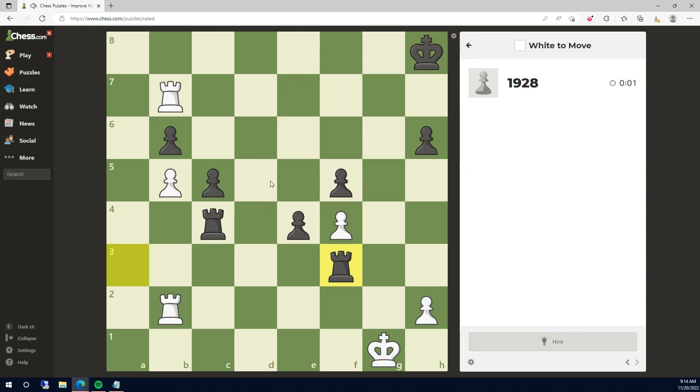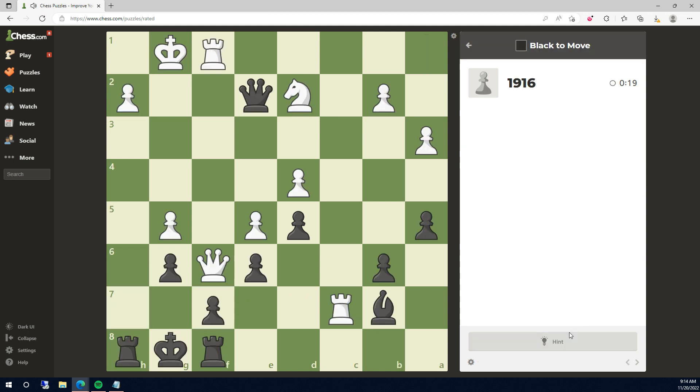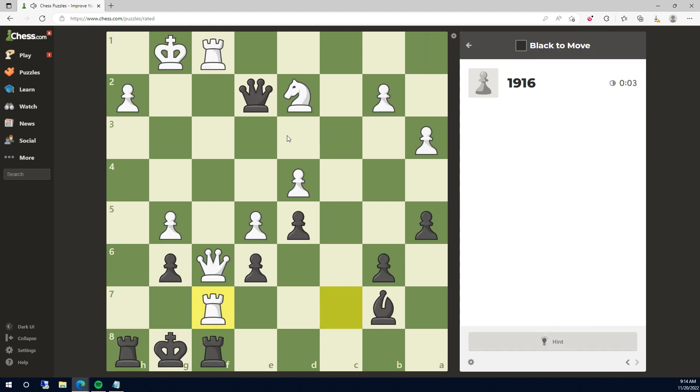That was pretty simple. We have two rooks against two rooks, we're down material. I think there's a mate we have to find. Check — here, here, king goes here, and check. We don't... okay, I have no idea what to do. Threatening mate, I guess. We take — I think that's it. Well, I lost my streak.